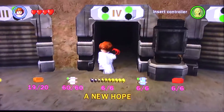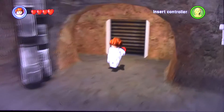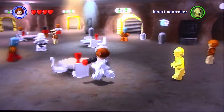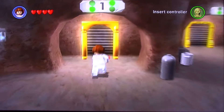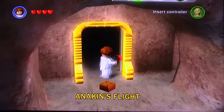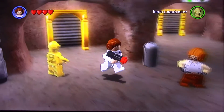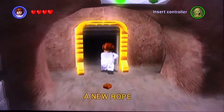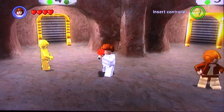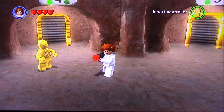I went through and did all the blue minikits off screen like I said I was going to, but I also did some stuff that possibly I should have done on camera but did not want to. I actually have all six now. I did the original pod race — this was a bitch and a half to record because I got really frustrated. Anakin's fight was easy too. They all started to be easy, and then for A New Hope, the first pod race thing was really hard because I thought I didn't have extras, but then I put on stud magnet, invincibility, and score time stuff, so I got through those really easy.